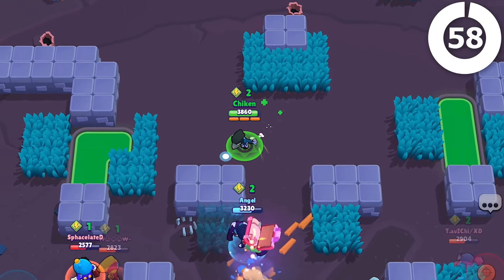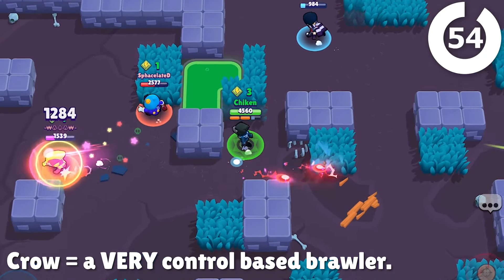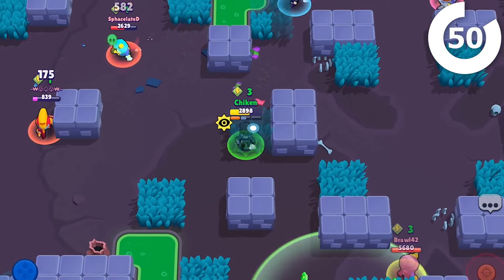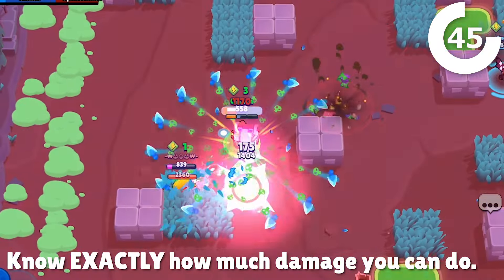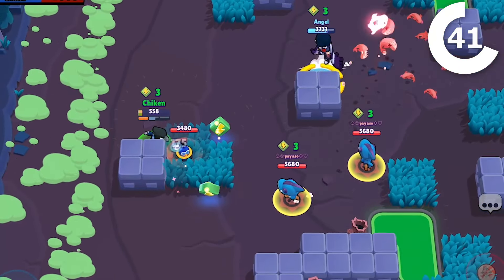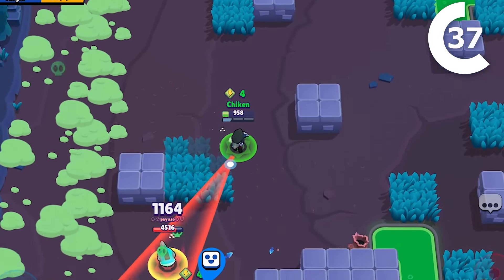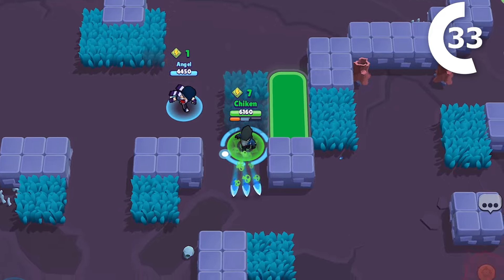You have to think of yourself as a control-based heal denier. You'll keep inching your opponent closer to the mark where you can perfectly place a super and take them out. Get good at knowing exactly how much damage you can do at any time, including poison. For instance, if you can get a brawler down to 600-700 HP, you can hit a single shot and poison's going to take them out if they're not healed by another brawler first. Knowing HP ranges is super important, just as important as good super use.